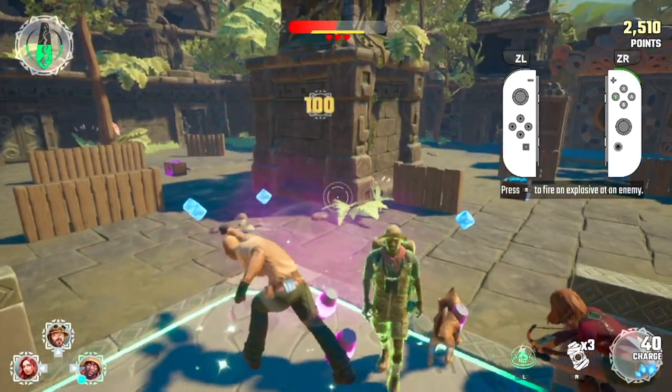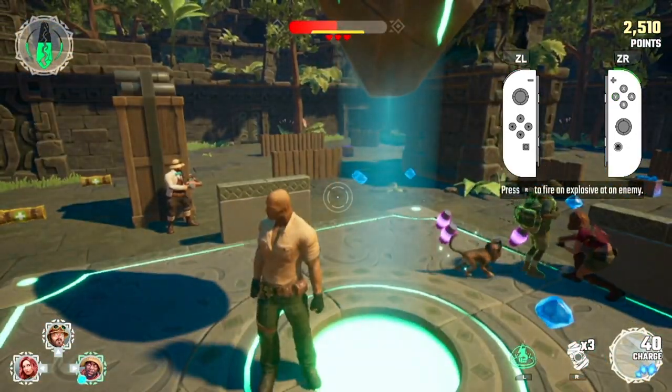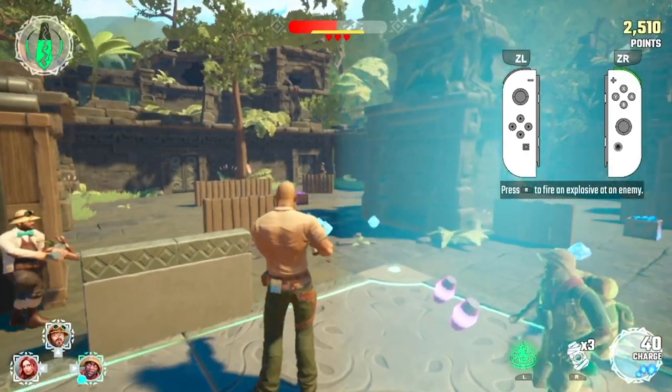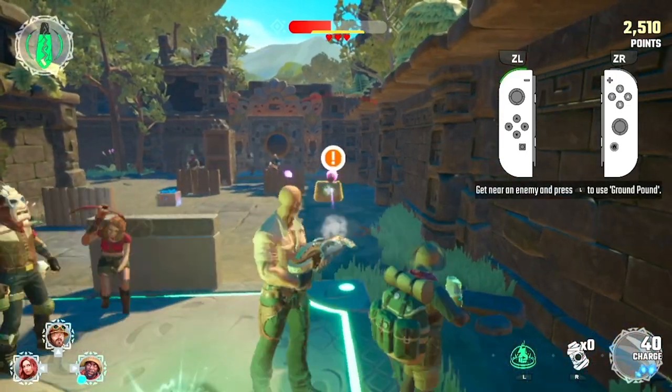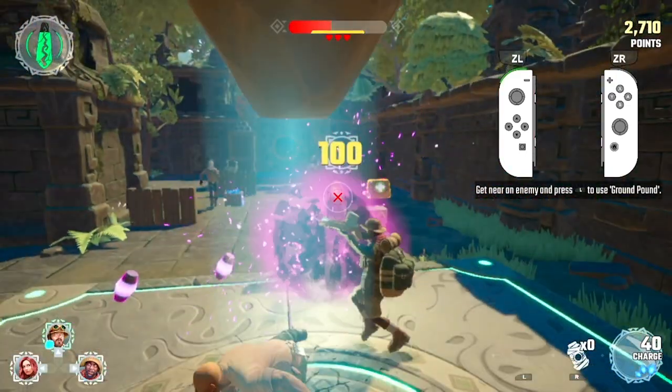You can fire grenades at a group of enemies and any hiding behind cover. Each hero has a unique ability. Try Dr. Bravestone's ground power against these foes.